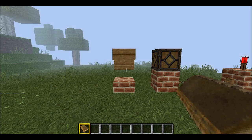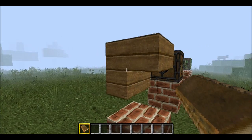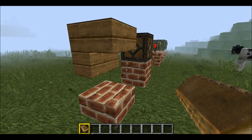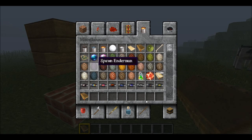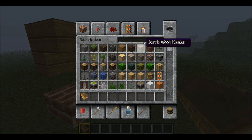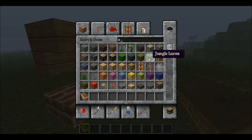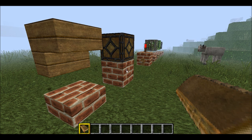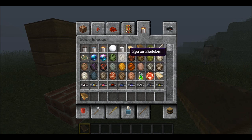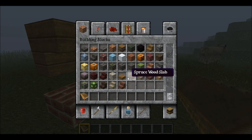Getting into a world, the first thing you'll see is that stairs can now be placed upside down, and the same goes for slabs. The whole interface has also changed — you now have different tabs showing all kinds of stuff, including a search item field. One downside is that hitting E to close the inventory now just puts an 'E' in the search box, which is annoying if you're used to that keybind.